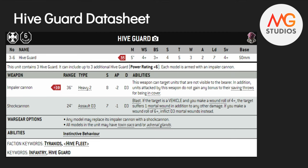Hive Guard can be taken in units of three to six. They are 35 points base, with a movement of five inches, weapon skill four, ballistic skill three plus, strength four, toughness five, three wounds, two attacks, leadership seven, and a four-up save. Their Impaler Cannon is 36-inch range, heavy two, strength eight, AP minus two, D3 damage. It ignores light cover and line of sight, but not dense cover — a very good all-around weapon at 10 extra points, so 45 points a piece.